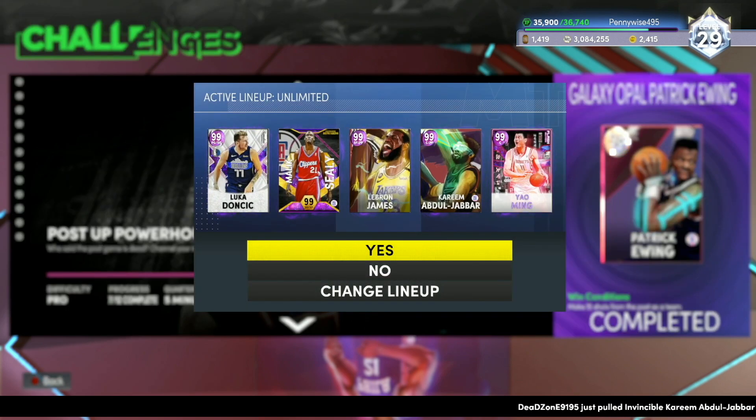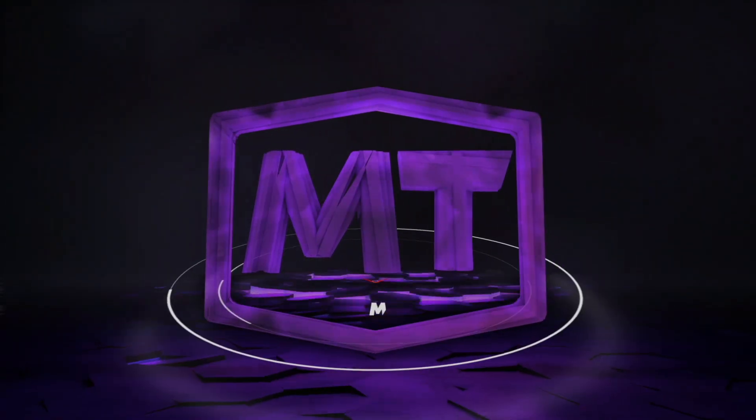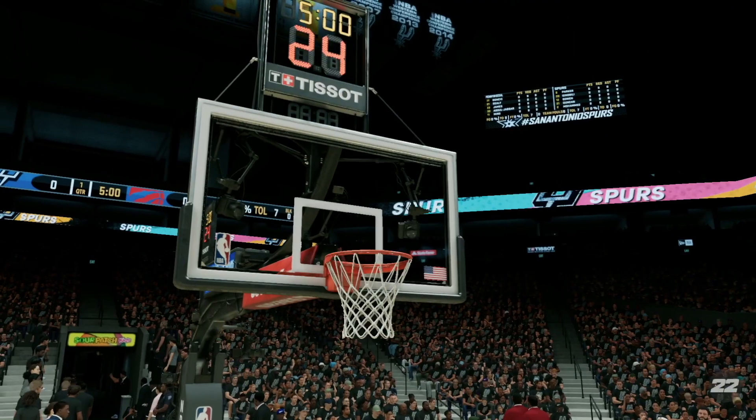Number two challenge, this one we're definitely going to talk about because it is very, very confusing. Make 15 shots from the post as a team. For this one, you don't actually have to win the game — all you have to do is make 15 shots from the post as a team and then the challenge will end. You want to use a tall power forward and a tall center, for example Kareem at the four and Yao Ming at the five.